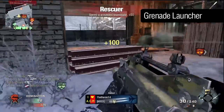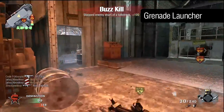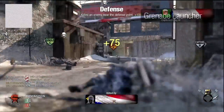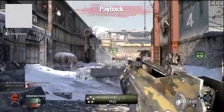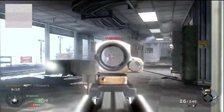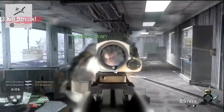The third underslung attachment is a little more useful, particularly in objective games. The underslung grenade launcher adds a little explosive ordnance to your arsenal, and is a boon when clearing points or bombsites. In truth though, there are more useful attachments, and given that Flak Jacket exists as a counter to your grenades, bullets will yield far more reliable kills. Overall the most useful attachments for the FAMAS include the Red Dot or Reflex Sight, Extended Mags or the Suppressor.